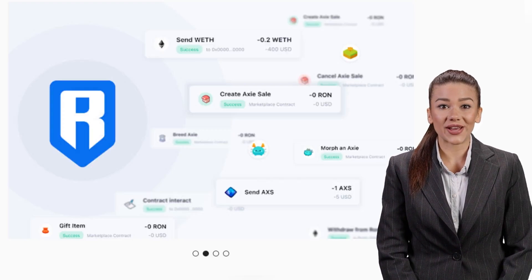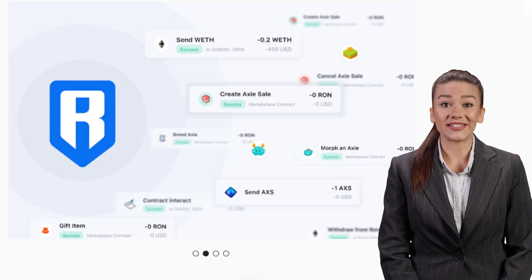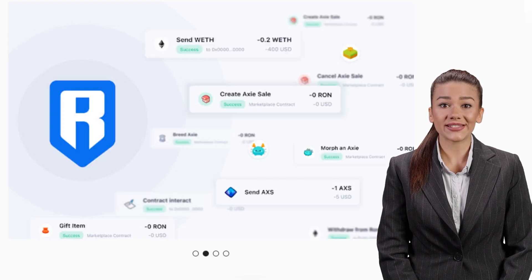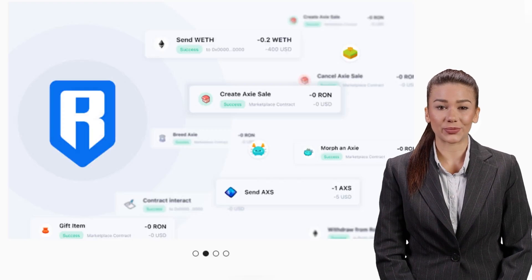You can earn money in the following ways: you can buy a team of Axies and fight with other players, and with each victory you will receive SLP. You can play with someone else's team if you don't want to invest money, but then you have to share the profit with the owner. You can also buy teams and let other players play — that's great because you can make money without doing anything, and at the same time give a good and easy income to people in poor countries.